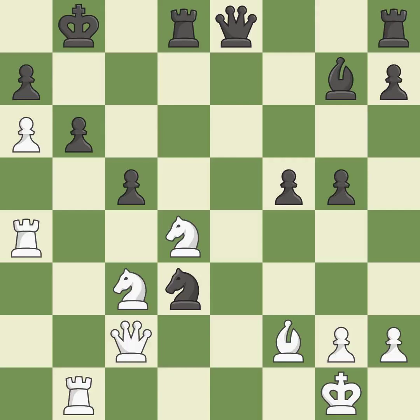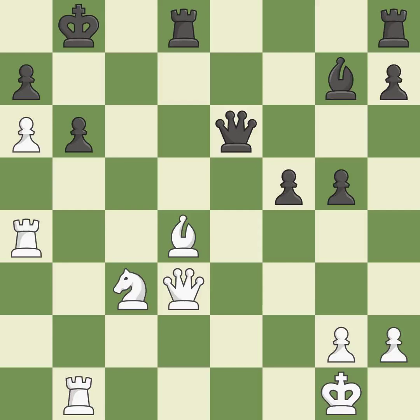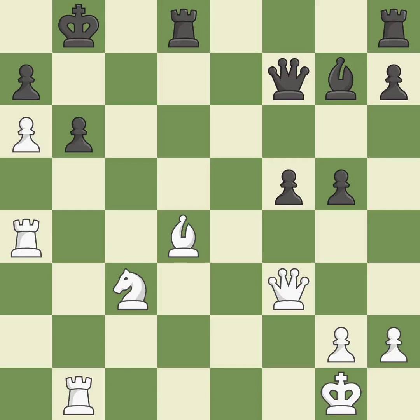This moves the queen to safety. This threatens to win a knight — it is best. That knight was a free one; it is ideal. While not a mistake, that is also not the wisest course of action. This ignores an opportunity to threaten checkmate — it is an inaccuracy. A pawn that was being attacked and had no defenses is now protected by this. This poses a checkmate threat — it is ideal. A forced checkmate is possible — it is incorrect. That was a truly amazing move; it is brilliant.